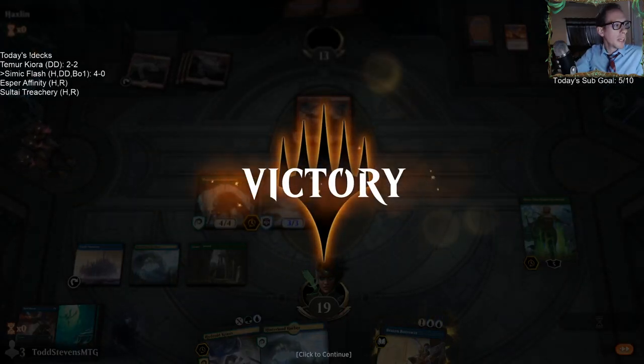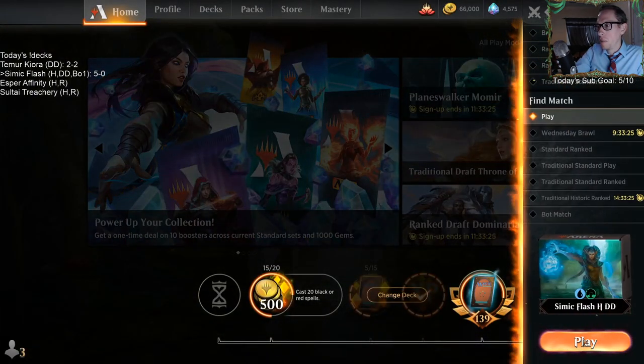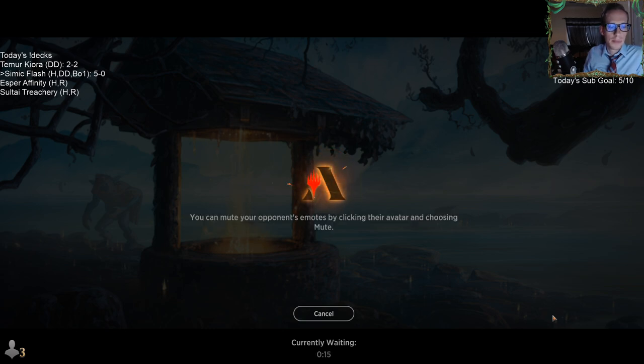I think we're going to make an 8/8 Krasis there. Multiple times we've Spell Pierced something in the mid-game and the opponent just immediately concedes. We're 5-0, just in the regular play queue since that's the only place to play best of one right now. The Simic Flash deck looks really good. We have two other brews after this - Esper Affinity and Sultai Treachery.